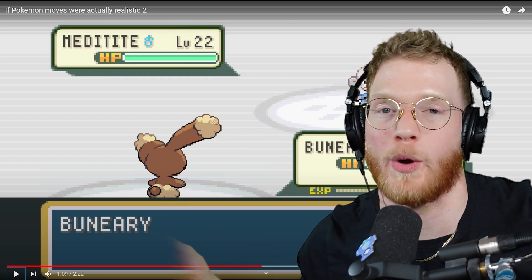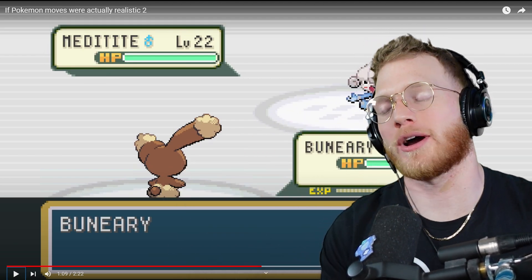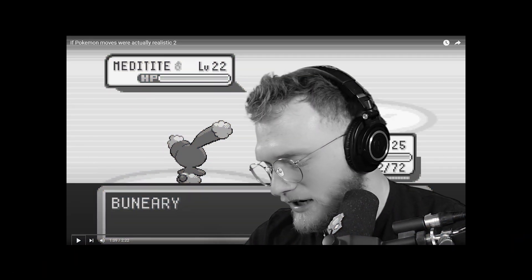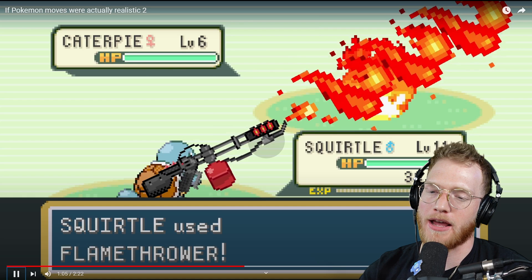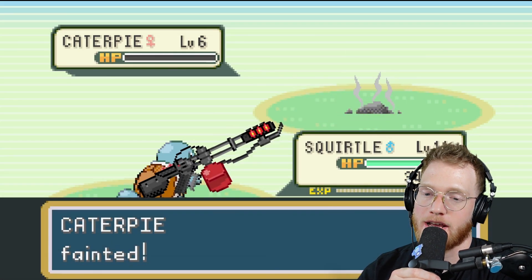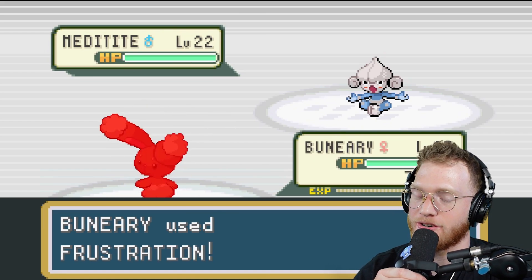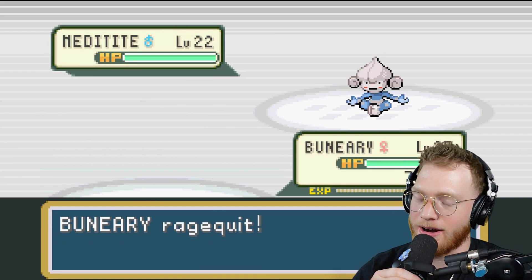Squirtle brings the heat out and absolutely destroys a Caterpie — that Caterpie got smoked and is now a pile of ash. Unfortunate for the Caterpie. But then he uses Frustration and rage quits — that is me every time I play Valorant.